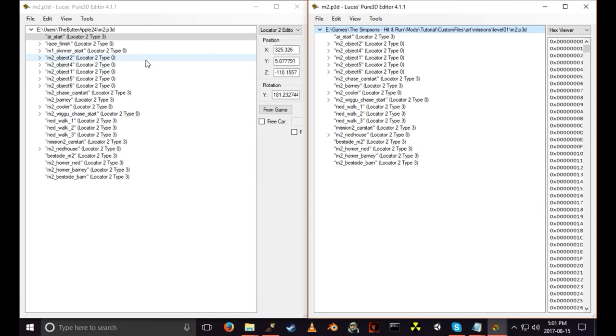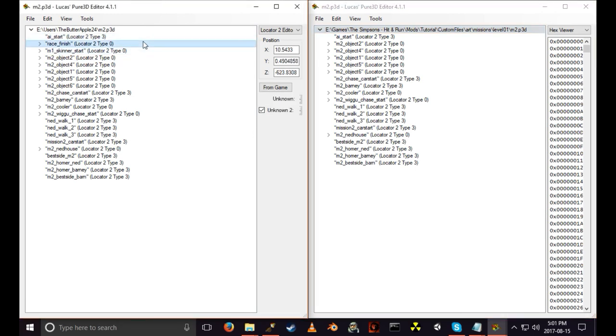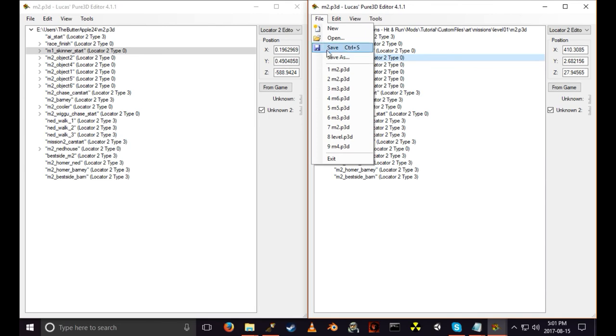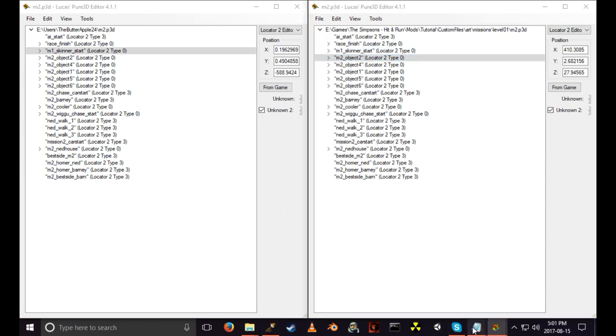Remove the 'set stage time' and continue adding stuff. This is the condition for the race. I realize I haven't been giving you guys the actual script files or tutorial level files — I'm sorry about that. This time I will include them; I'll update the folder. The last things we have to do: input 'race finish' (that's the one I borrowed from level one), and 'M1 skinner start' — mission one skinner start. That should be all good.